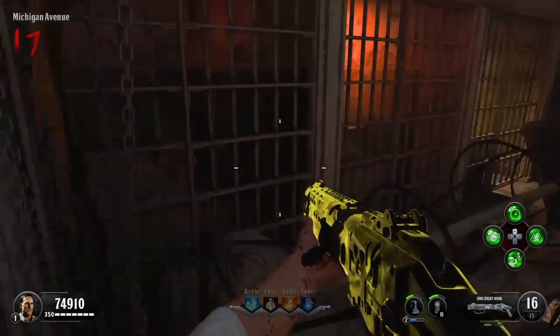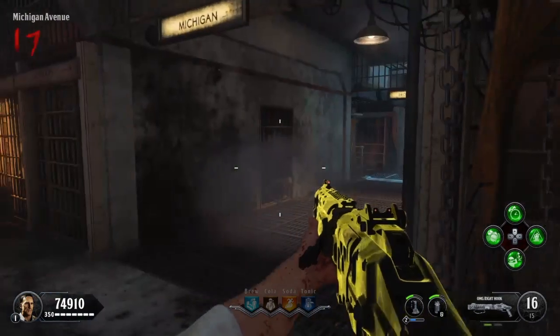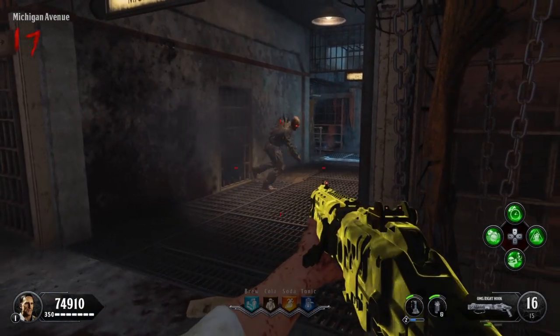I will preface this by saying the warden will be able to come up behind you, so just be on the lookout for the warden. You can easily kill him and then get back to killing your zombies.